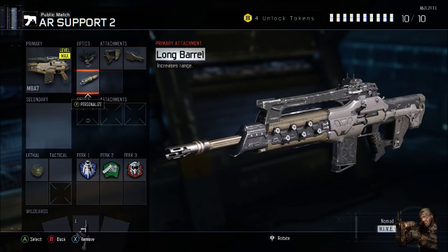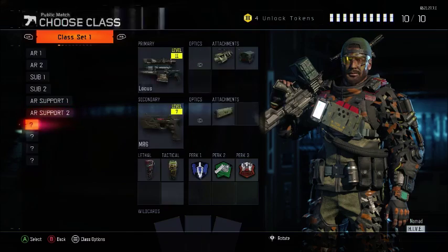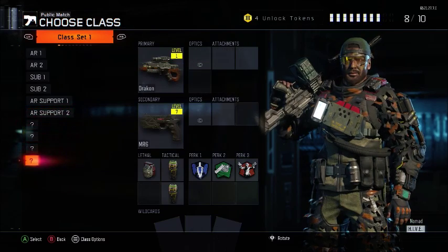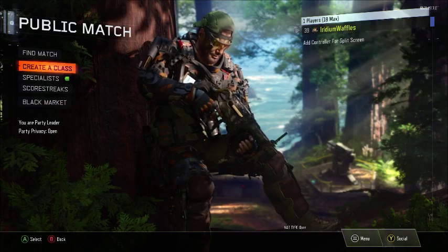For my M8 - which I also use in competitive - I like to run the Elo sight, Long Barrel, High Caliber, and Quickdraw. Once again the same perks apply, and I do like to run a Cerberus as well.